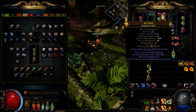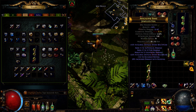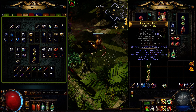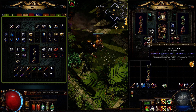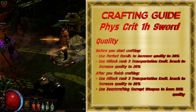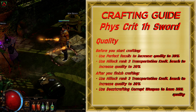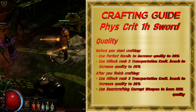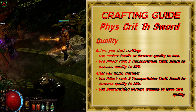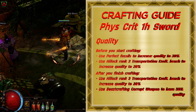For this weapon, I used 10 Perfect Fossils and the best result I got was 27%, which is one of the reasons I prefer to use Hillock Crafting Bench or Beast Crafting. After you finish crafting, you can still use the Hillock Crafting Bench, but be sure to not use Perfect Fossils as they will re-roll all the mods and ruin your crafting. The second way to increase quality is to use Beast Crafting and corrupt your weapon for 30% quality.